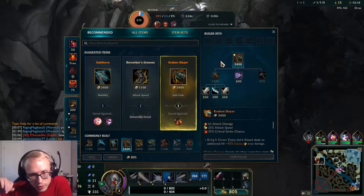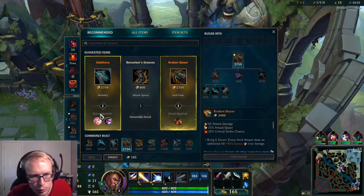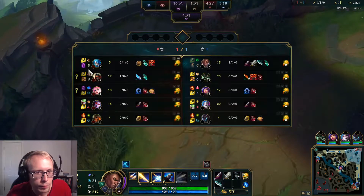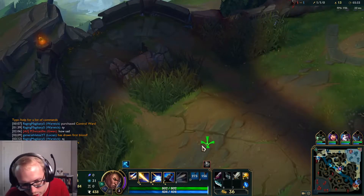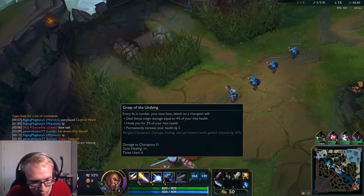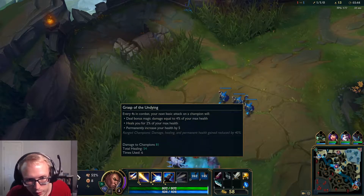So we are going to start out going Kraken Slayer, and then we'll go Hullbreaker after that. We'll go traditional in the beginning and then pick up the Hullbreaker. Essentially we're already getting kind of tanky just from the Grasp — we've gotten six Grasp procs, giving us 54 healing, and it increases our health.